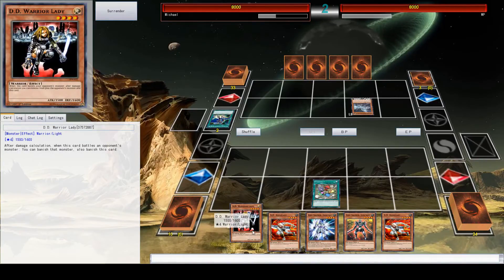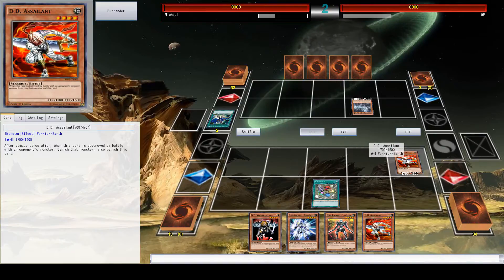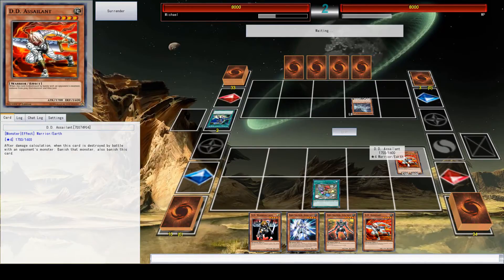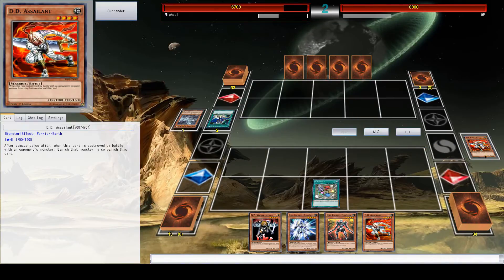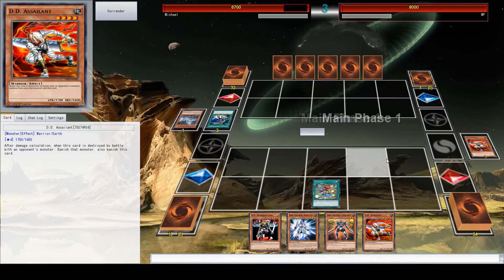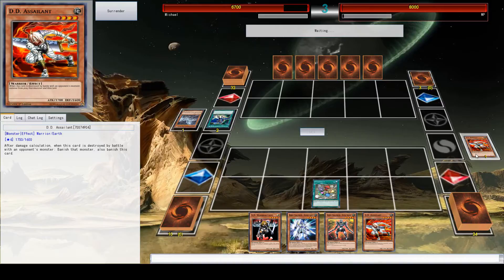I'm going to put out this Different Dimension Assailant and then attack his card that is way better than mine, which means I'm going to take damage. But this card's effect is: after this card is destroyed by a monster, it can banish the monster that destroyed it. So now his card is gone. I still don't have anything on the field, but neither does he, which is pretty nice. There wasn't much else I could do to deal with a card that had 3,000 attack — clearing that out is good.